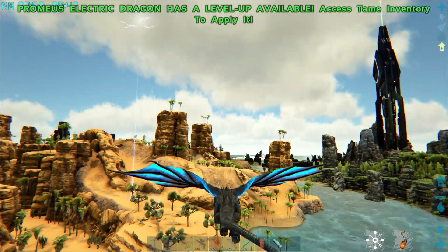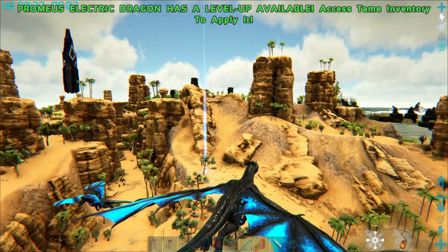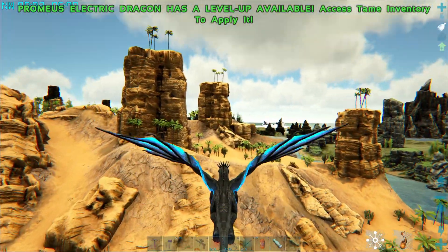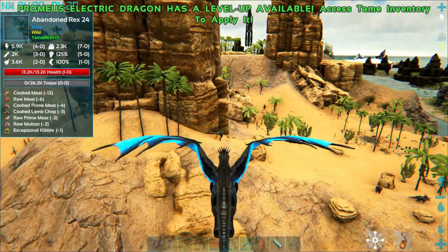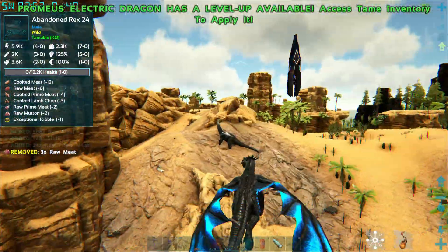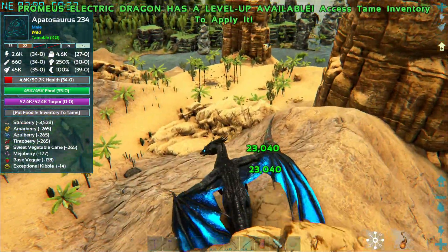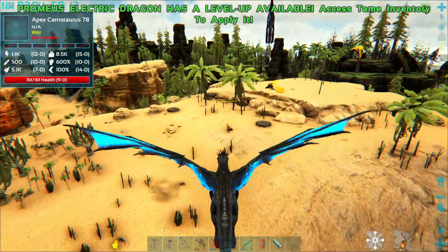Do we have a lightning breath? Control Q, Control C, Control X - I don't have a lightning breath. That would have been cool. Let's see how much damage we do - 23k damage! That is pretty damn good, like insane. We deal torpor as well which is pretty cool, so that's a nice way to get ourselves some more creatures.